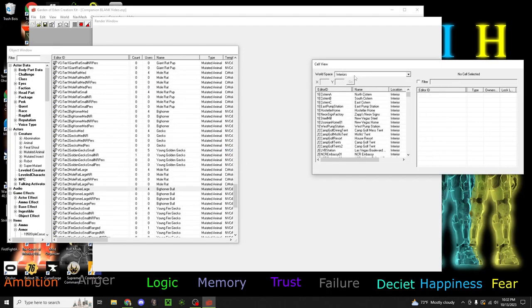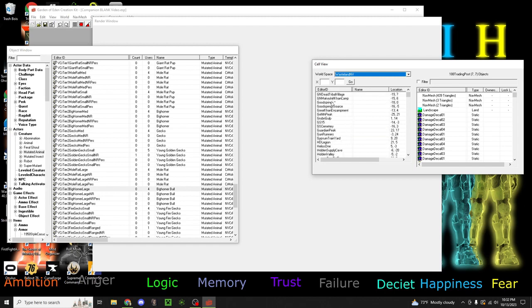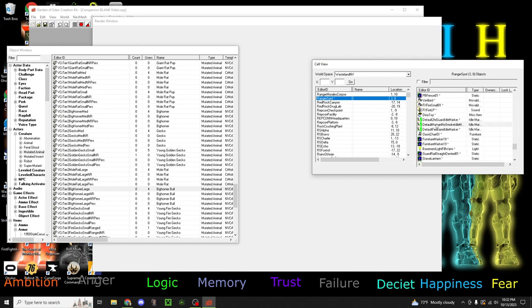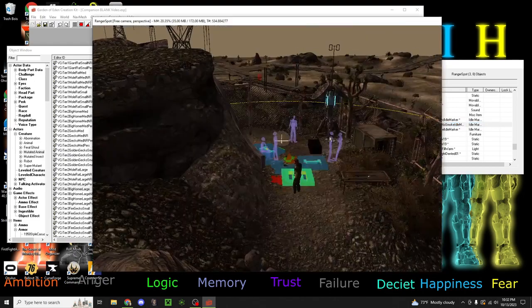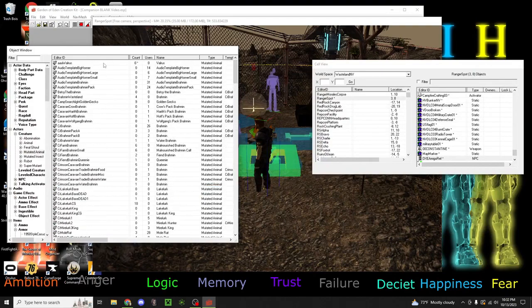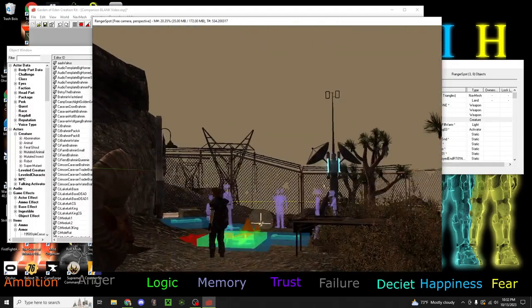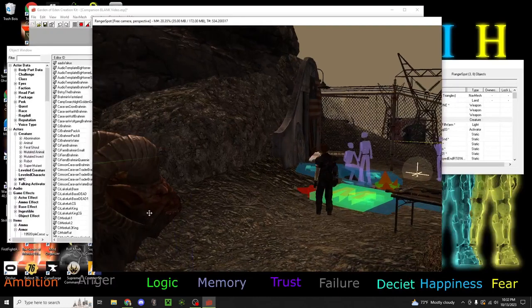We'll create Walrus. First we're going to figure out where I am because I edited something in Goodsprings. Always make sure that you have your reference right. Now that we have him, we'll go over here to AA Walrus. We're going to select him and place him down. Wherever you put your companion - in this case in Ranger Spot - you'll just set him down right here. And then F will auto-put him on the floor.